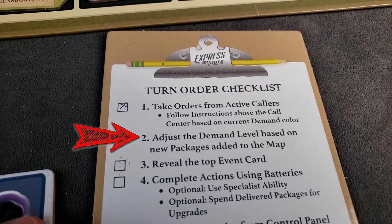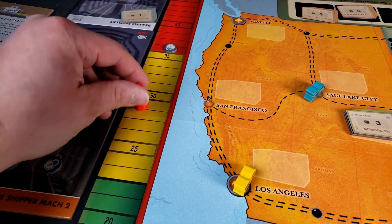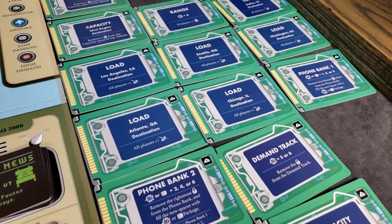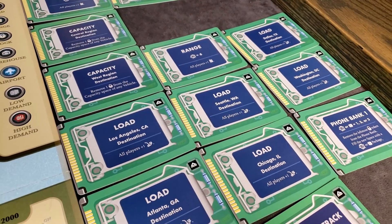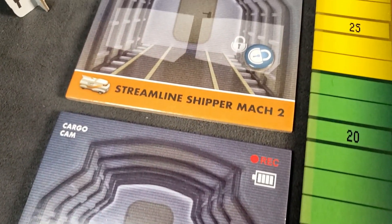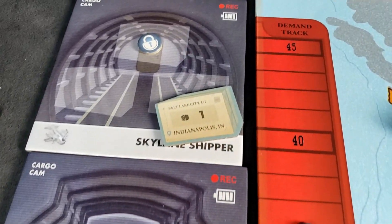Next, we adjust the demand level based on the new packages. That package we put in Orlando has a value of five, so we move this up five. We're getting pretty close to busting. But notice that lock symbol — there are a ton of upgrades you can get throughout the game, and you can use some of these upgrades to remove some of those lock symbols, buying you a little bit of extra time on the demand track. When you deliver packages, you'll be moving it back down. You want to keep that in check because if it gets too high, demand gets too high and everyone loses.